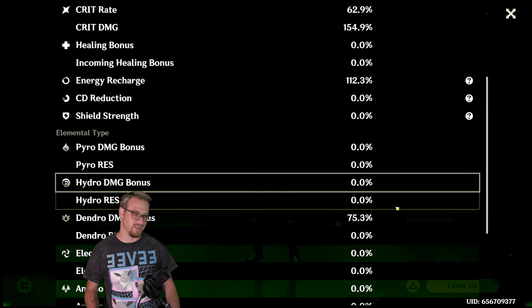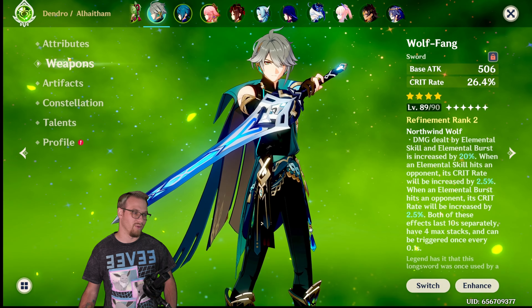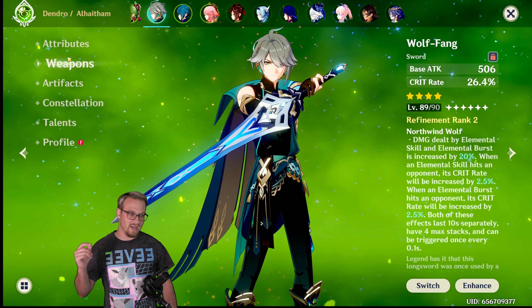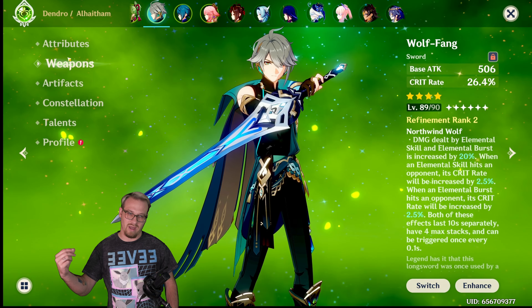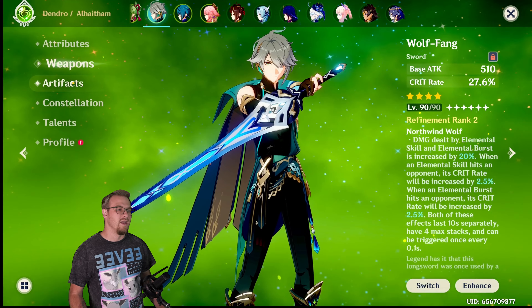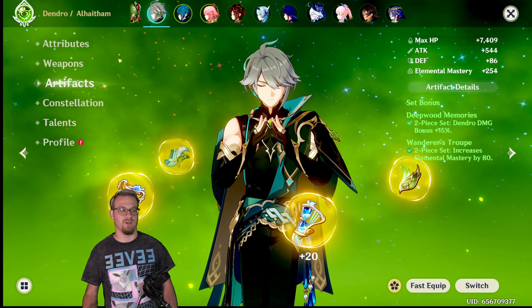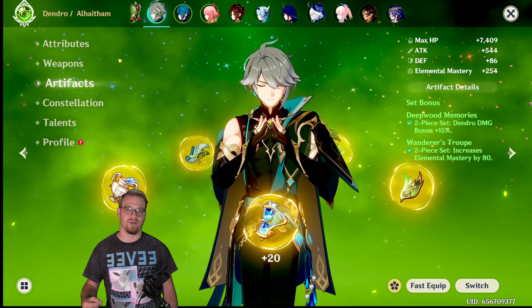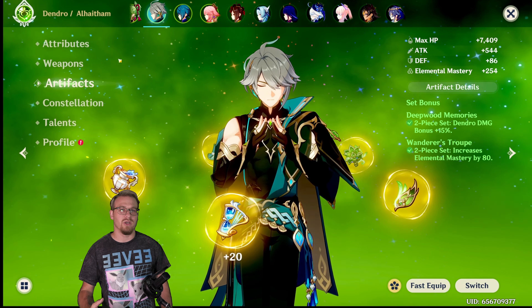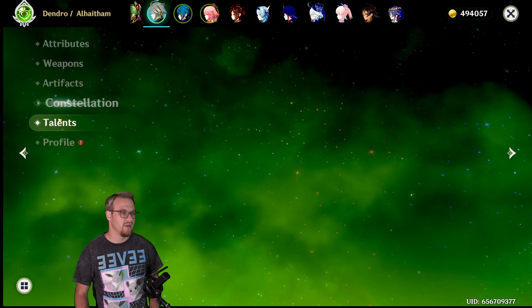He gets dendro damage bonus upon ascension. Weapon is level 89 out of 90 — I'll actually take this right up to 90 real quick. R2 Wolfing. I am going to get this to R5 for him because I am enjoying using this weapon on him. For artifacts, we do have two-piece Deepwood and two-piece Wanderer's Troop. It's not super good but it'll suffice for this video.